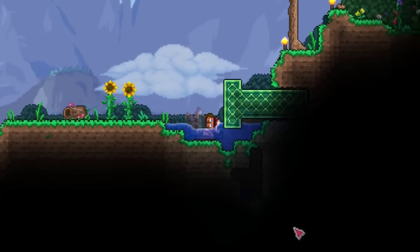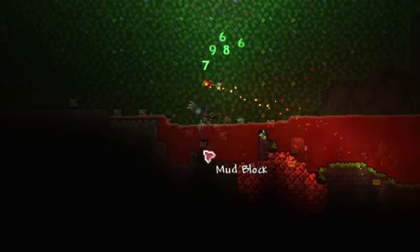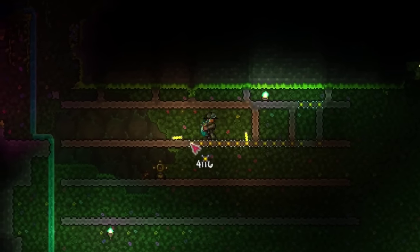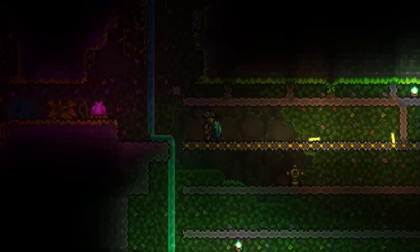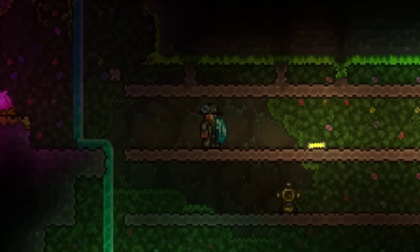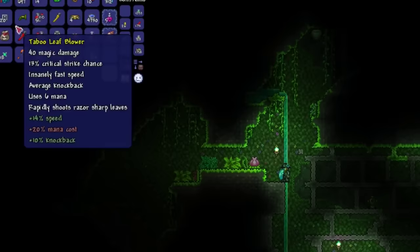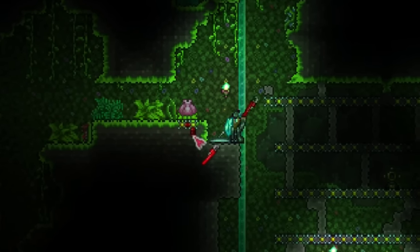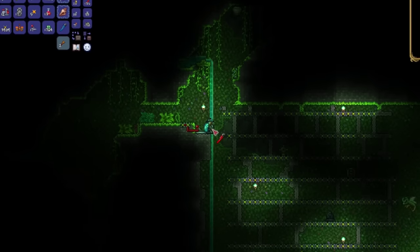Let's try to make something actually practical and useful. The plan is to make a life fruit farm where every day-night cycle it'll automatically go off, harvest all the loot, gather it all, then use conveyor belts to get it all the way to my base. So basically every day I'm just getting life fruits. First I need to test something - if we actuate the blocks beneath a plantera bulb, does that spawn Plantera? It does.